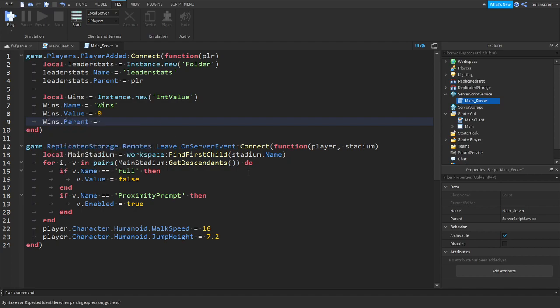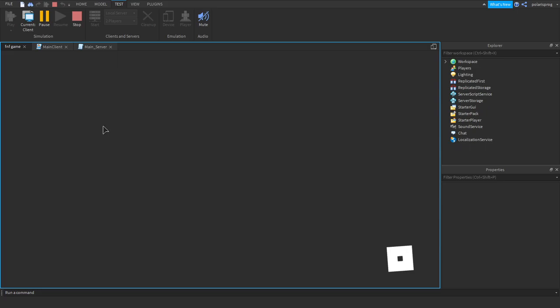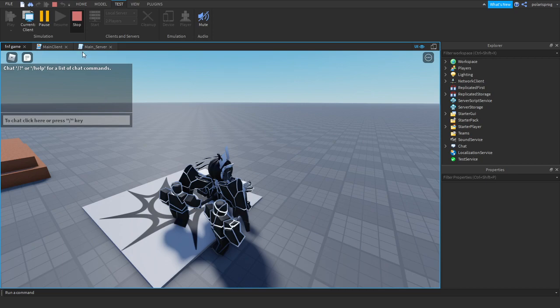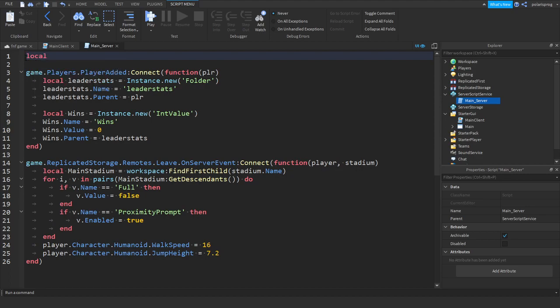If you go ahead and play the game you should have a wins leaderstat. As you can see we have wins. Now going back to the main server script, we're gonna add some data stores which are very easy to add. So: local dataStore = game:GetService('DataStoreService'):GetDataStore() and we're gonna put in the data store name — let's do 'Test.' You can name this whatever you want.